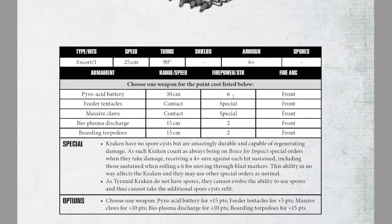They don't lose their firepower just because they break the rules — and they enjoy it. As Tyranid Kraken do not have spores, they cannot use spores and thus cannot take additional spore cyst refit. Your power acid batteries are 15 points, feeder tentacles are 5, massive claws are 10, bioplasma discharge is 10, and boarding torpedoes is 15.